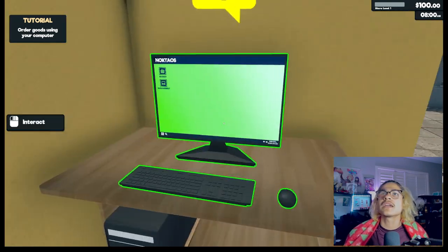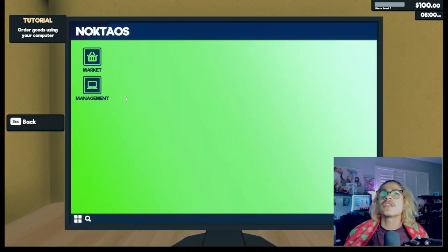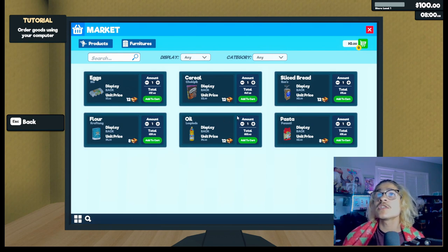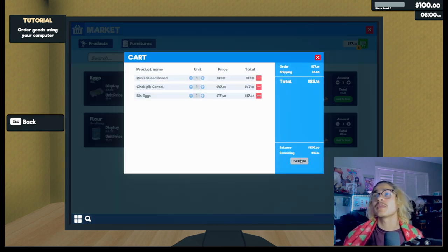Here's the computer. Go to market — okay, so what should we buy? I have a hundred dollars. That's expensive. I'm gonna buy some bread, some cereal, some eggs. I'm running low so I think that's all I'm gonna buy for now.